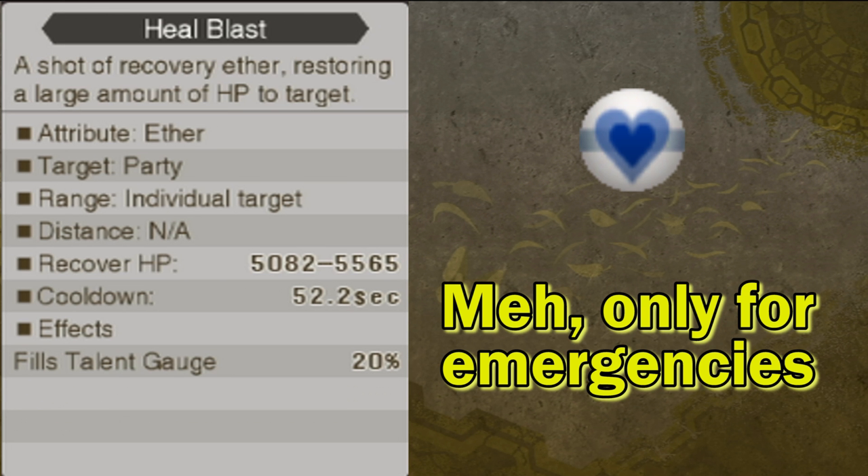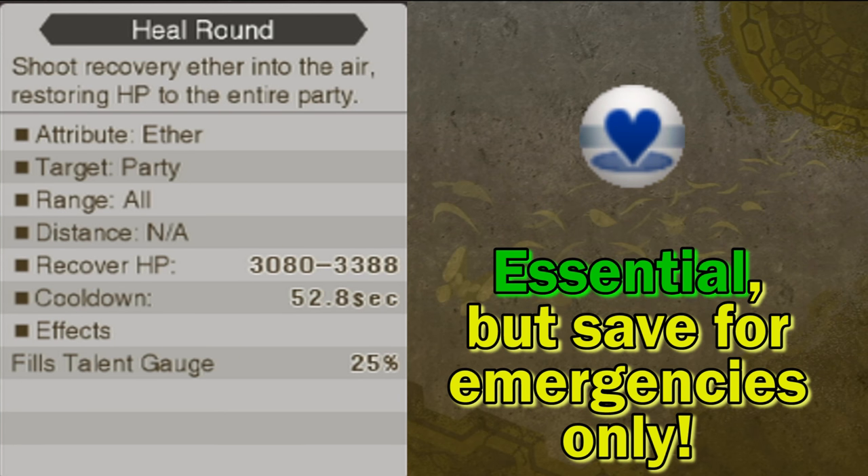Heal Blast is just like Heal Bullet, except it heals for a lot more and has much longer cooldown. In fact, by the time it cools down, you'll have already been able to use Heal Bullet twice, which would heal more than using Heal Blast — and it brings up her talent gauge by a lot more too. It's really good for critical situations where a character is close to dying and you want to get them back to max HP fast, but due to its drawbacks, I personally prefer Heal Bullet. Heal Round is like Heal Bullet, except it heals the entire party and heals for slightly more. It's one of her more useful arts purely because it's the only one that heals the whole party. However, it has an even longer cooldown than Heal Blast, and it raises a full quarter of the talent gauge. You need to be wary of how full your talent gauge is before using this one, and afterwards you'll probably want to cool off your rifle. It's an essential tool, but save it for emergency situations.